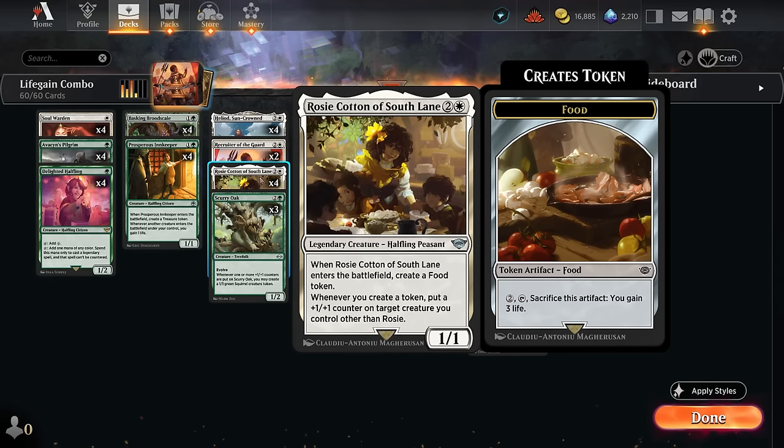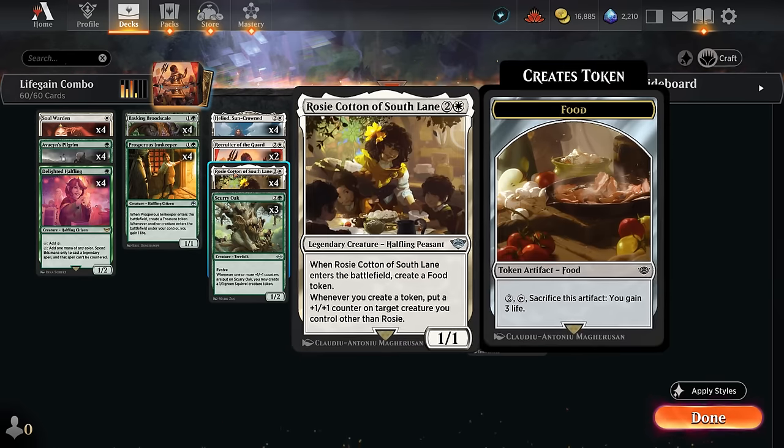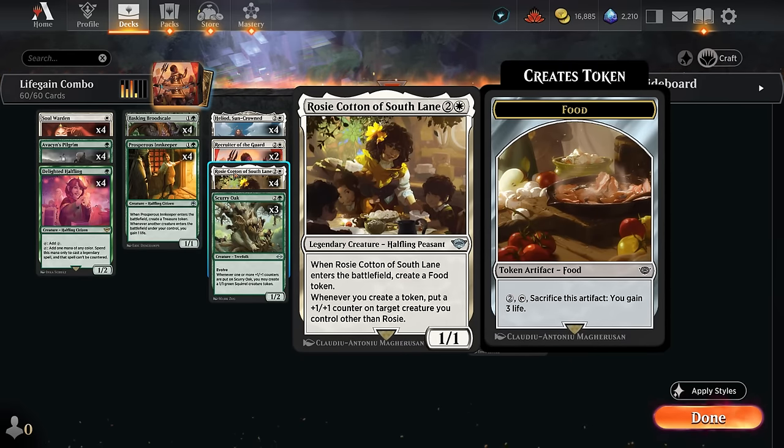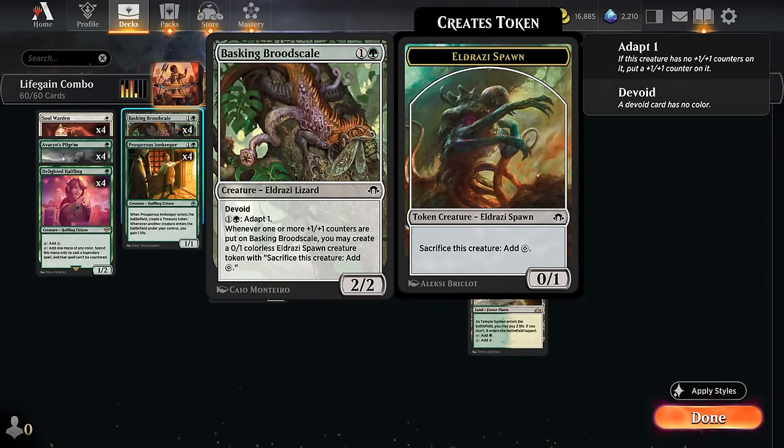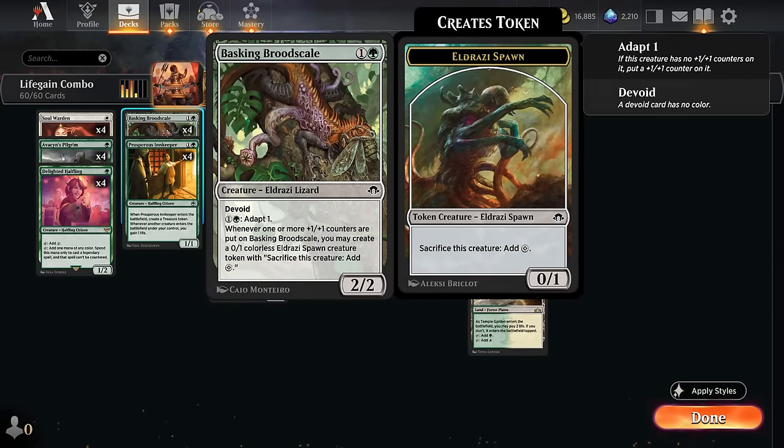Rosie can actually go infinite already on turn three just by curving Brute Scale into Rosie. Rosie puts its plus-one counter from the food token on the Brute Scale, which in turn makes a spawn token, which in turn triggers Rosie — rinse and repeat. So we've got an infinitely large Brute Scale and infinite spawn tokens, meaning we can already attack for 20-plus damage on turn three with the Brute Scale.